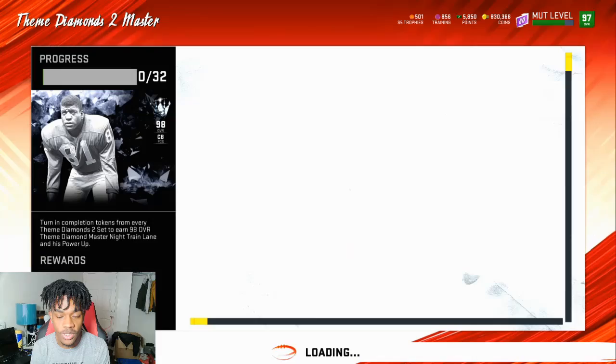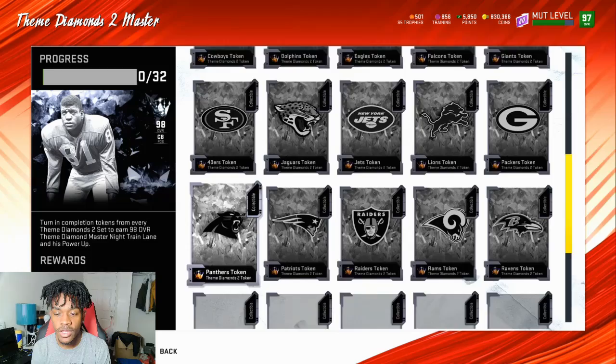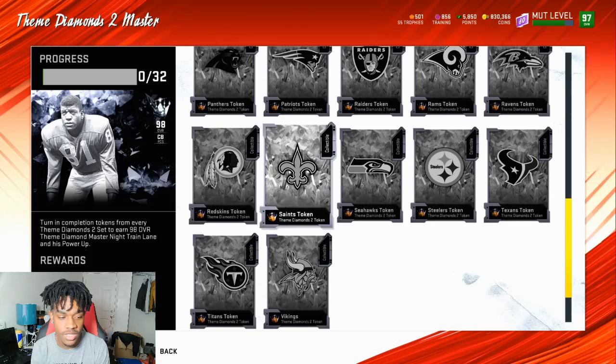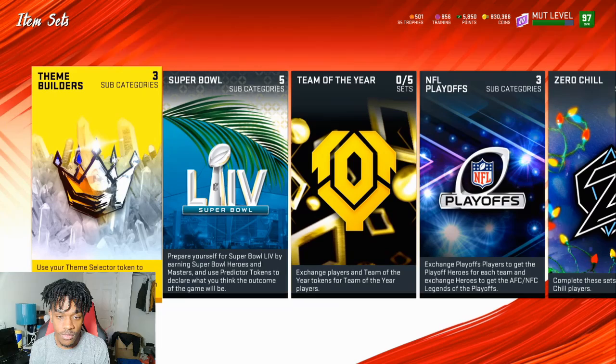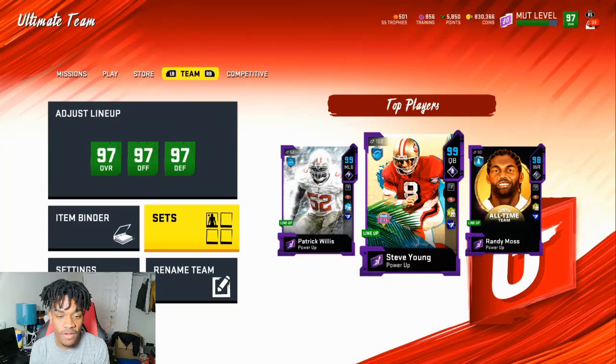With Night Train Lane, you get collectibles for completing those team sets. If you complete the Cowboys set you get a collectible, and you have to get all collectibles and put them all in to get Night Train Lane with his power up. I don't think it's worth it right now though. Nobody has done it yet, he's still not on the block. I think he's going to be crazy expensive - hopefully around 1.5 million.